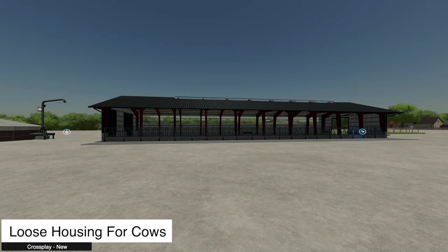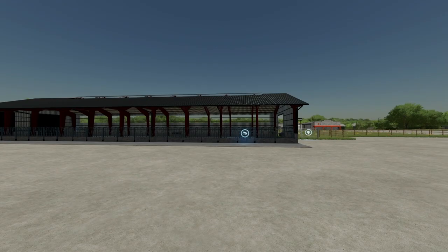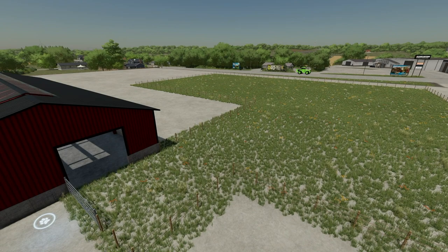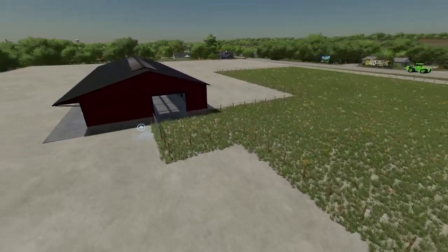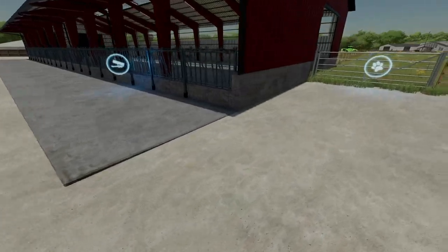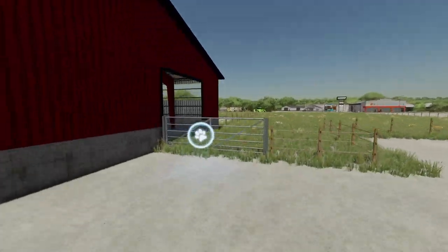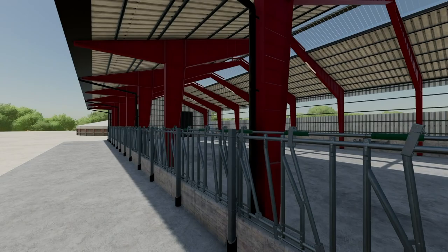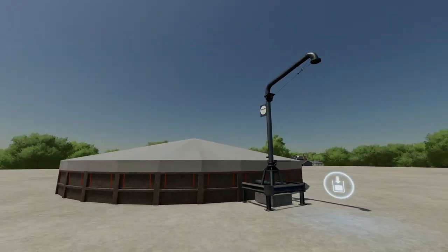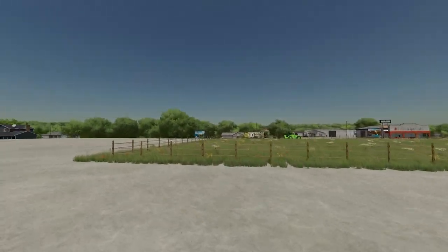Now we've got some placeables — about nine of them. First is the loose housing for cows. It's a large pen — 75 head of cattle capacity. There's an actual place for slurry, areas for milk and slurry all around, and an area for your animals. You can open it up and go inside through a couple different sections.